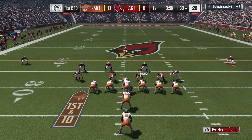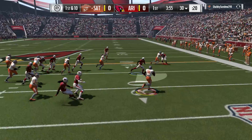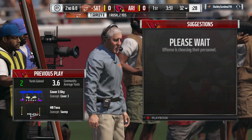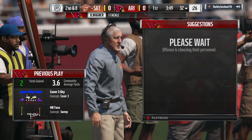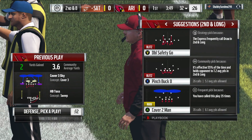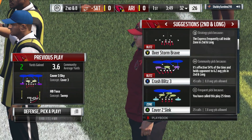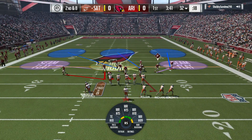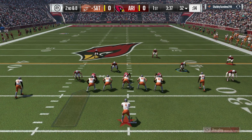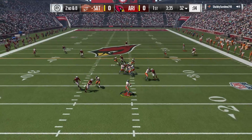They come out in the I-formation. Here's the first carry now for Todd Gurley — two yards on the pickup, it'll be second and eight. In today's NFL, you hear all the time about stretching the field and creating space. A toss play helps accomplish that because now you're pushing a defense to chase you all the way to the edges and to the sideline. That's a nice run, probing early to try and get things done later.